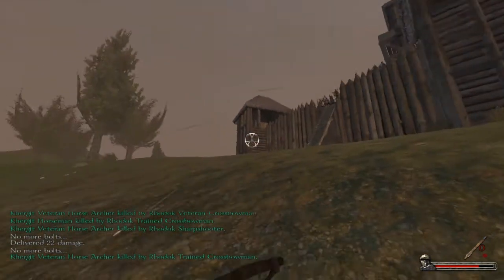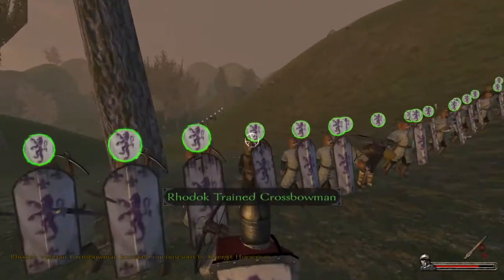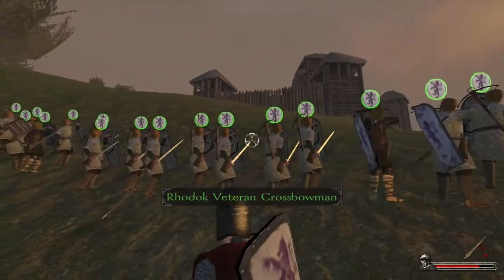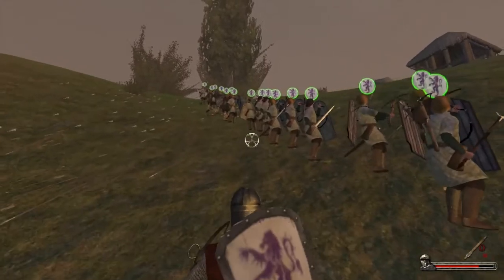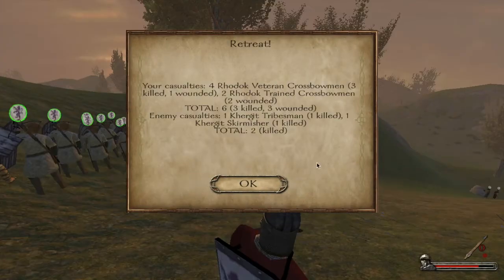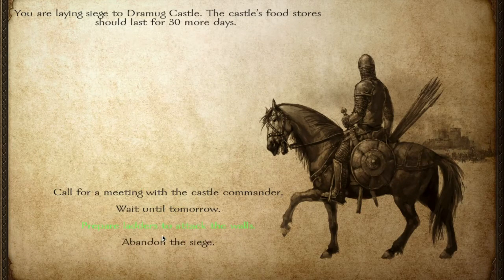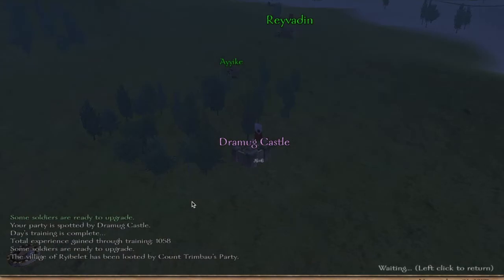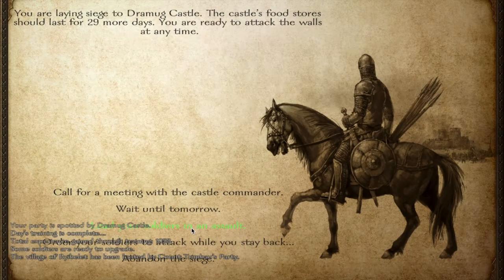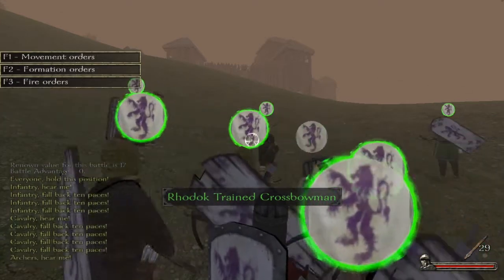I repeat this process until I feel the defenders are on the back foot, and then toward the end I'll sometimes adjust my army, bringing in more experienced infantry troops to charge in while the ranged lads are pinging the walls. If you set them up at the right range they do a lot of damage — these guys have racked up 61 kills now. So I'm going straight back in with the siege, set the lads up in lines, and ping the walls again.